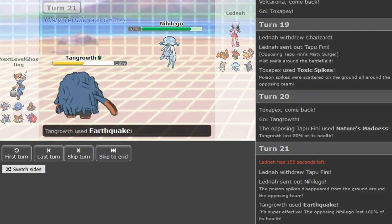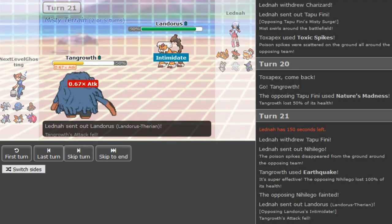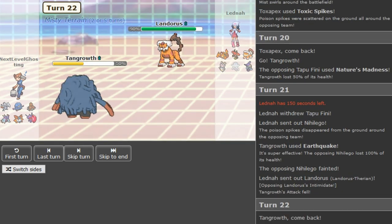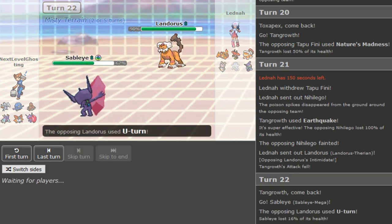He goes hard Nihilego — that was not the play. It was pretty obvious. I don't think it matters because Latina doesn't really have the tools to break the opposing team besides Tapu Bulu, which can potentially put in work.